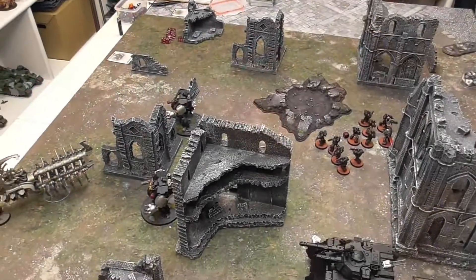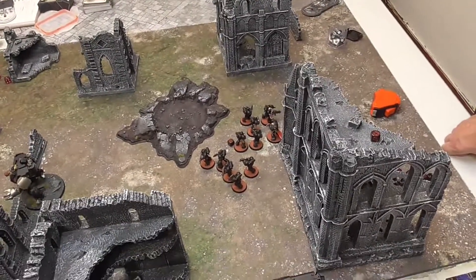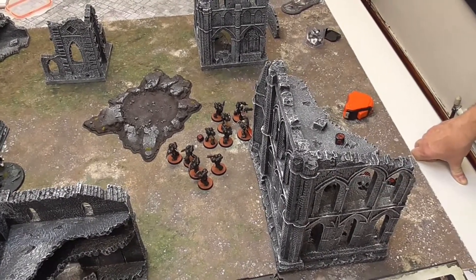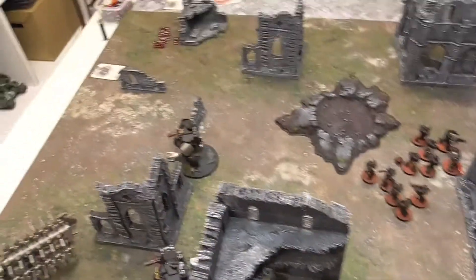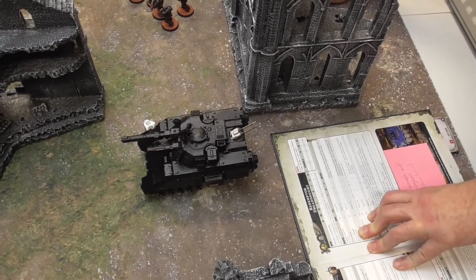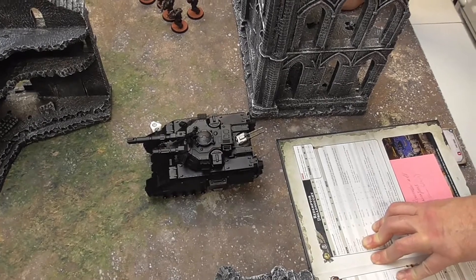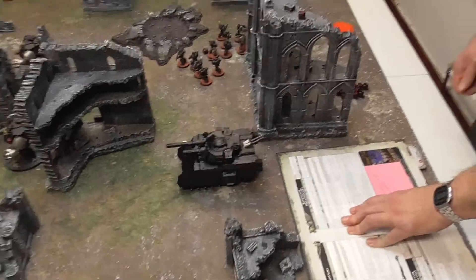Back at the end of Mike's movement phase for turn three. He's advanced with his Intercessors who have the Relic, trying to get them off the board before end of turn five. That unit stayed still, both Redemptors moved forward to squish the Doomsday Arc, and the Executioner has limped to the left looking for lucky shots at the Doomsday Arc.